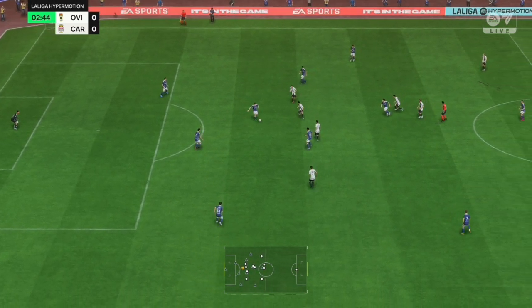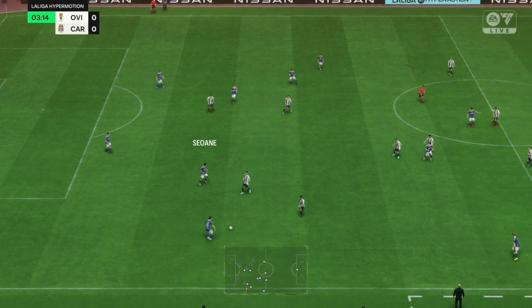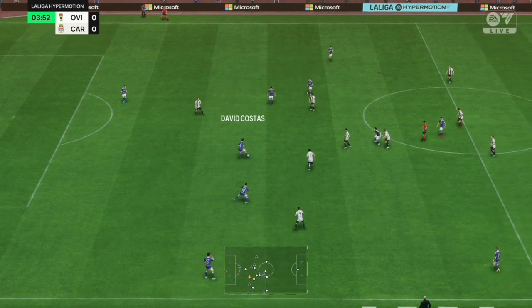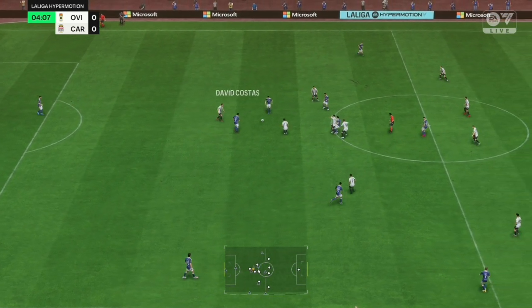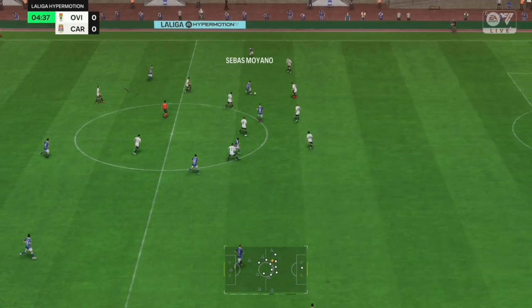This is how the hosts line up. It looks like a 4-5-1 or a 4-2-3-1. This can be quite an attacking line-up with three progressive players behind the lone striker, but you've still got that defensive protection with the two midfielders holding.